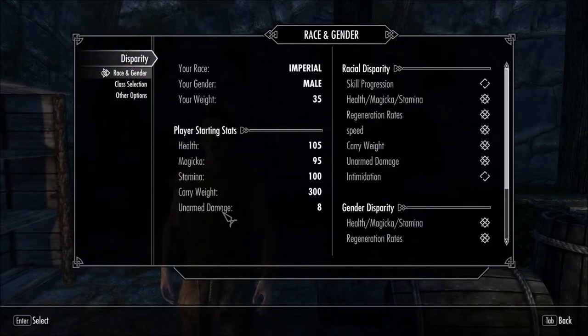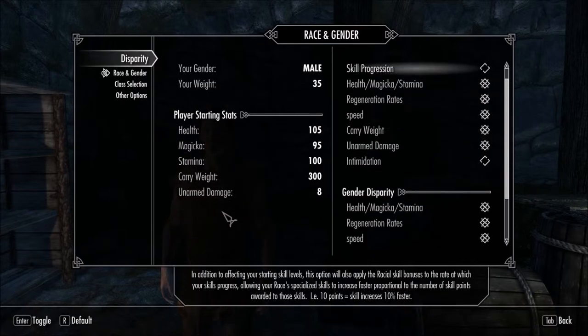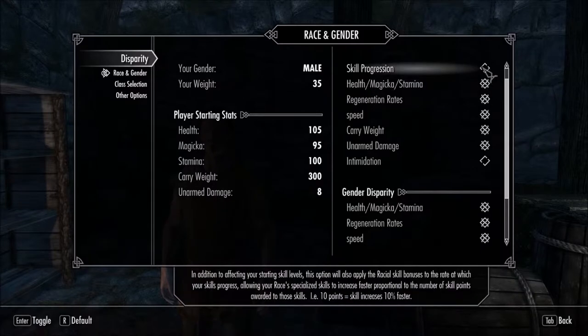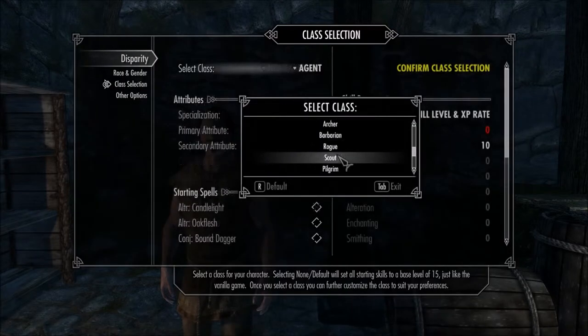There are a few mods we need to set up before jumping in, and the first one is Disparity, Classic Classes, and Greater Racial Abilities. This is a mod that takes me back to Morrowind and Oblivion, and one of the things I like most about the class systems is you were able to create a character that starts off as strong or as weak as you'd like. This is where you can create a really cool backstory that reflects your character's starting stats. So all the skills start out as level 5. As you pick your race and your class, you get bonuses to those skills.